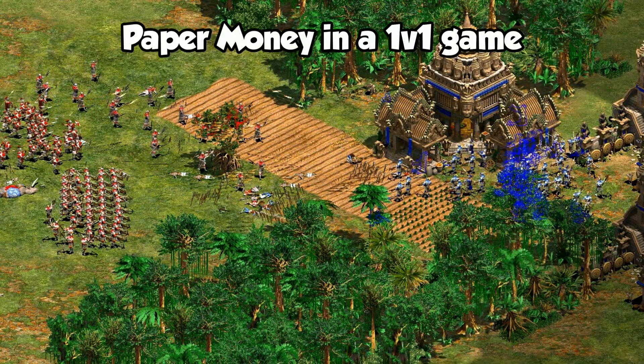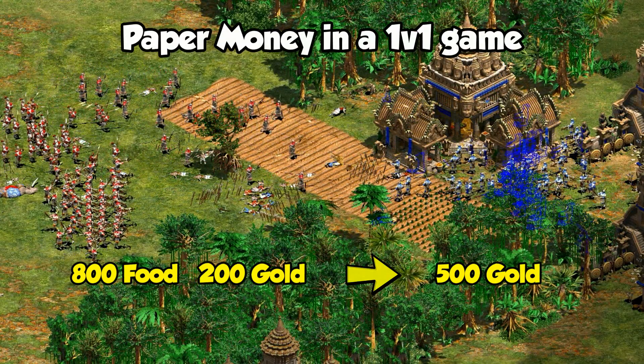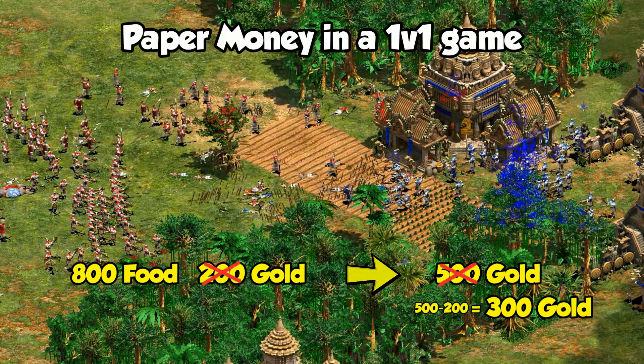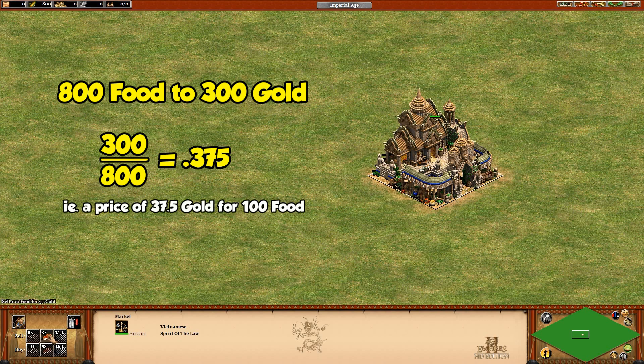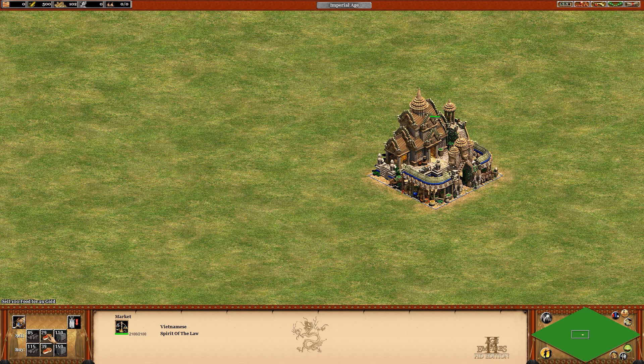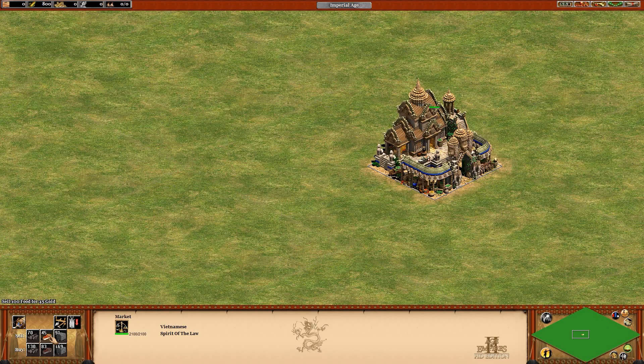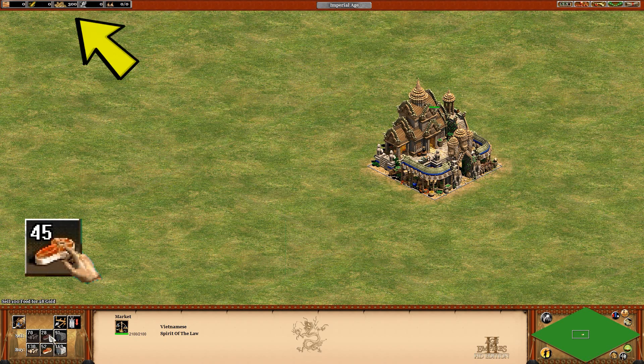We'll start by looking at a 1v1. It's essentially a trade of 800 food for 300 gold, which is also something you can do at the market. You might think the balance point is a sell price of 37 or 38 gold per 100 food by just dividing them, but actually it's a bit trickier than that. If you start selling 800 food at that point, you'll end up getting considerably less at the market than you think. You have to factor in the falling price every time you sell. Factoring that in, if the price at the market to sell is 45 gold for 100 food, then the next 800 food you sell gives you 300 gold exactly.